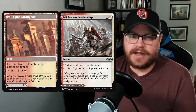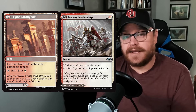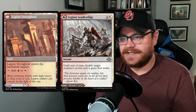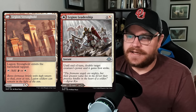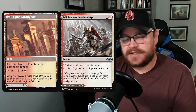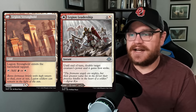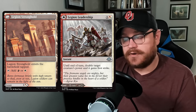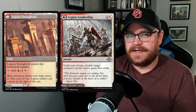Let's look at Legion Leadership, which costs one generic and a red-white hybrid mana. It's an instant that until end of turn doubles target creature's power and grants first strike. That's a medium trick — sometimes it can really get your opponent — and it's definitely playable already. But what makes it really great is the other side is a land, and not just any land: it's a dual land that can add one mana of two different colors, red or white. There are a lot of times in games where you wish a card in your hand was a land or wasn't a land, and these cards solve both problems. We've got a bunch of these in the set.